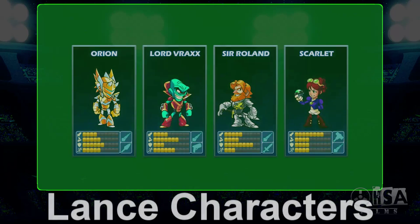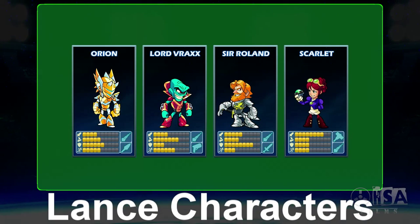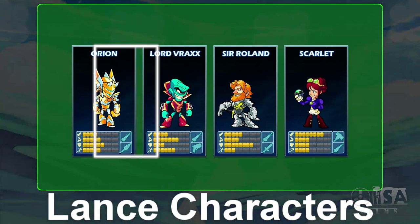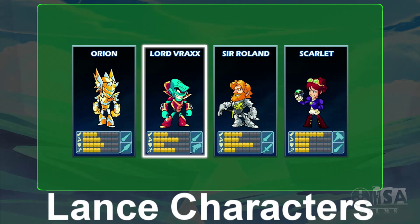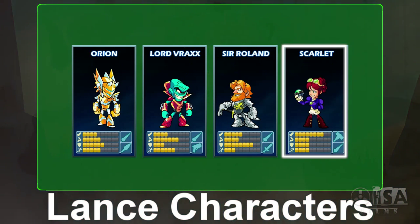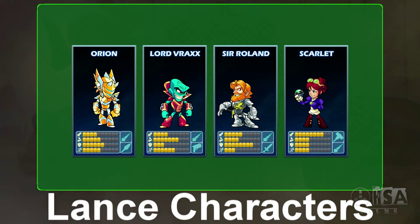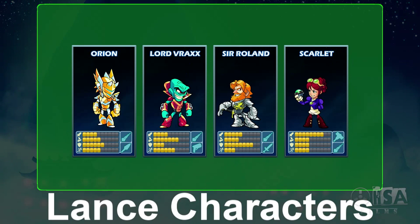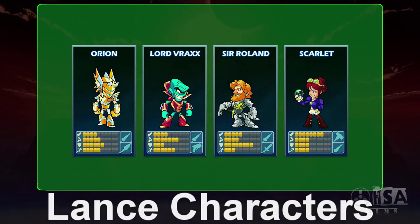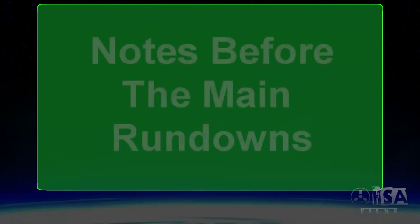The first thing we're gonna look at is the characters who actually use the Lance. There's actually a good assortment here. We have Orion, who is an all-around character; Vrax, who is a speedy character; Roland, who is an armor-heavy character; and Scarlet, who is a glass cannon. This provides a bit of variance to the way the Lance is actually played and allows you to play completely differently based on the character you're using.